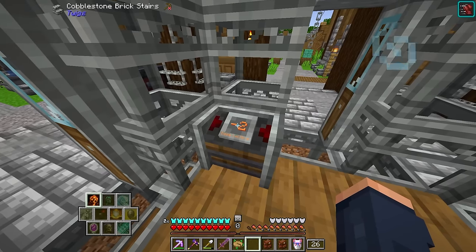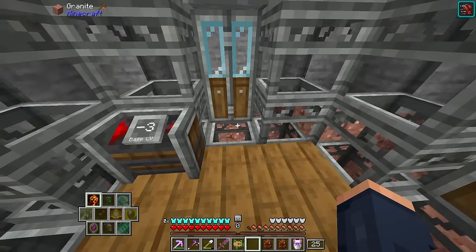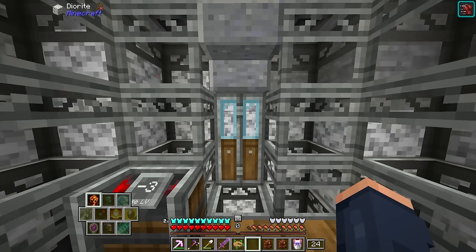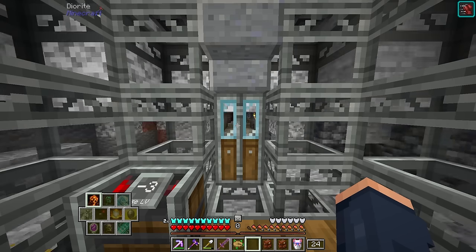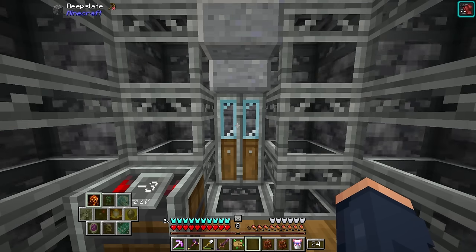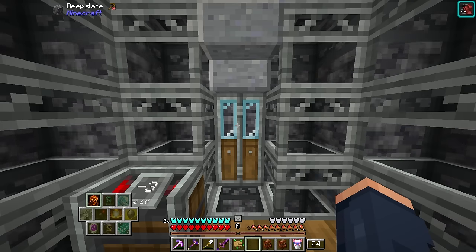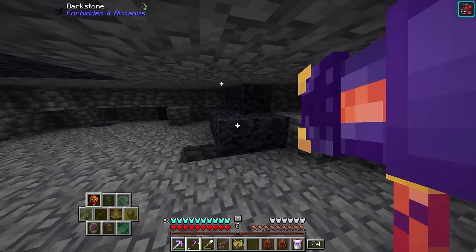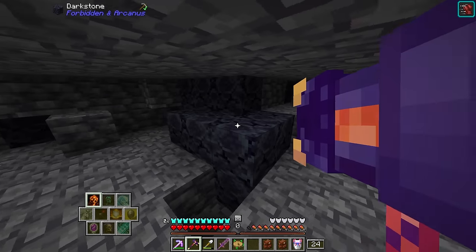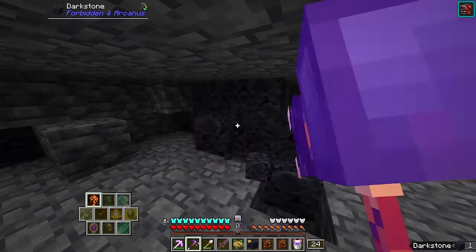Let me actually show you. First, though, we need to take a dive underground because there is a material that is going to be fundamental to this mod. It is right around Y level negative 55 — we're going to find it right above bedrock, very far down. And that is Dark Stone from Forbidden in Arcanus.